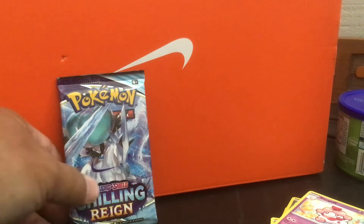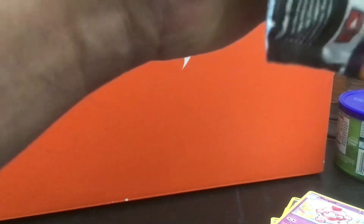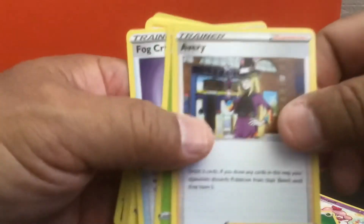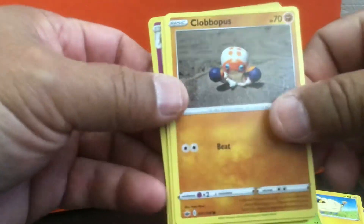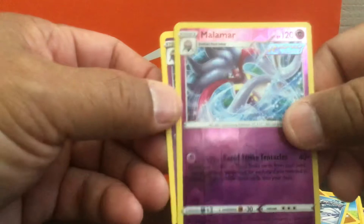One more pack, this is it. Let's see what we get here. Energy, Avery, Flaaffy, Fog Crystal — I don't think we got any Marill. Heracross, Clobbopus, Grookey, Sneasel, Malamar, Malamar.